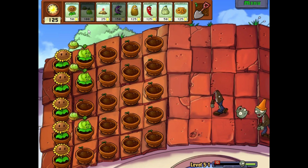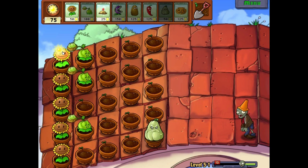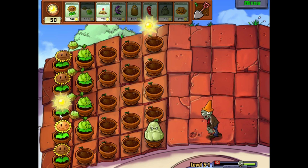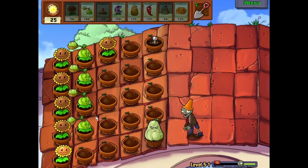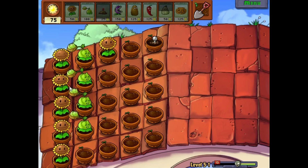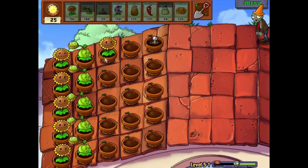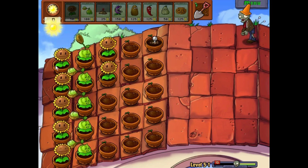You're going to have to rely on some RNG later with a certain plant — people know what I'm talking about immediately. I think it's one of the earlier plants you get, so it's not going to be that long before we see it. More sunflowers, because we're going to need them. Another Cabbage Pult. Then we'll get enough sun for a squash. I love this song, I'm just listening to it. I can't help it.